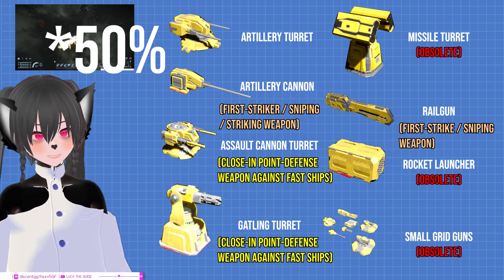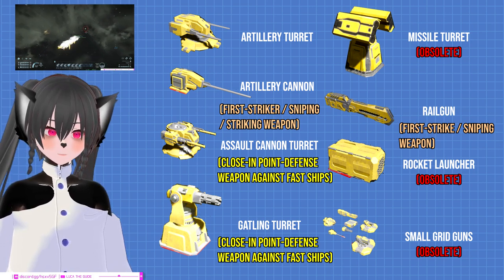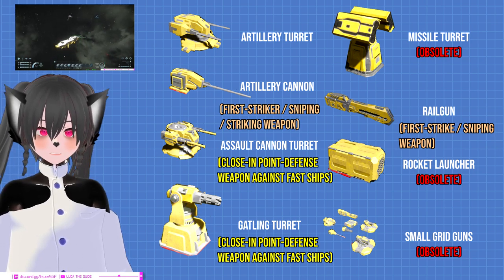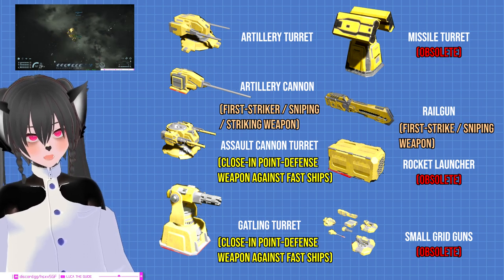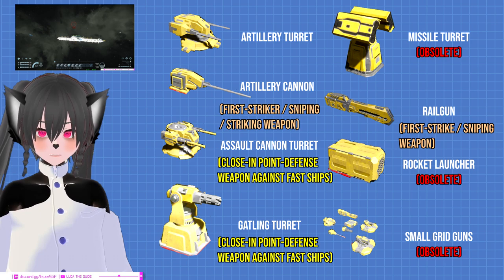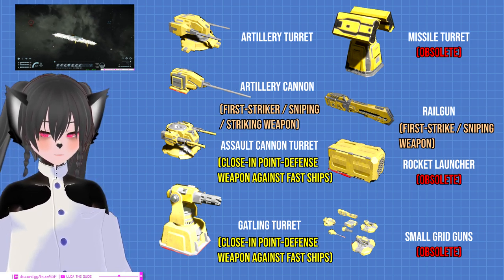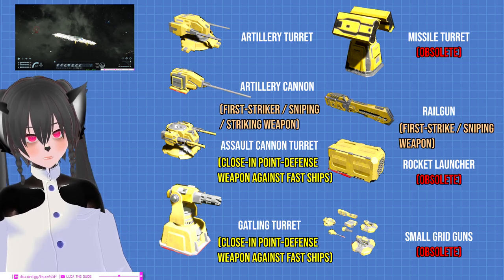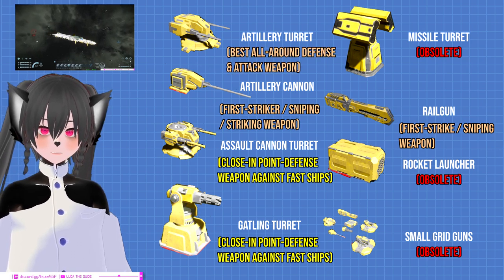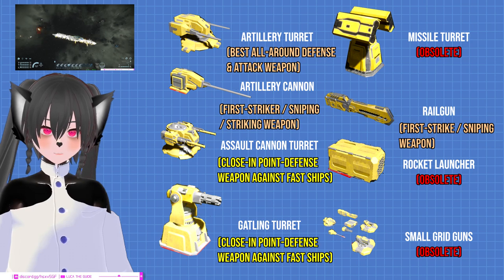You get 30% less fire rate with the cannon instead of the artillery turret, but at one third the price, so it's worth it if you're a striker-type ship. But if you're a normal-type ship, the drawback of the artillery cannon — that you need to point in the direction of the enemy to shoot — means it makes more sense to use the artillery turret. The artillery turret should be the mainstay gun of your normal-type ship.